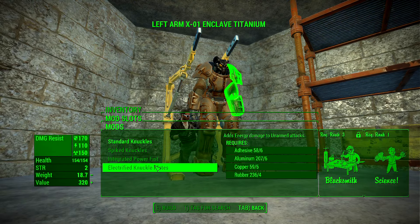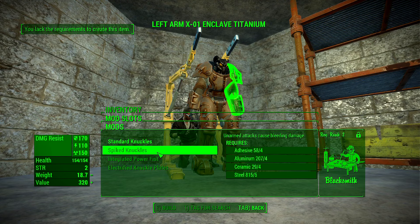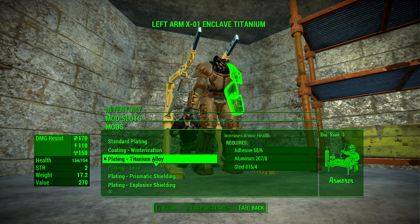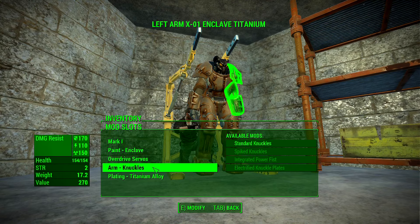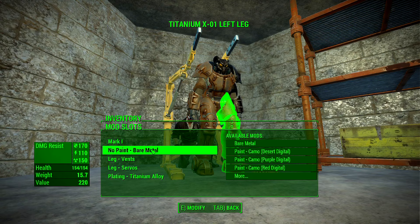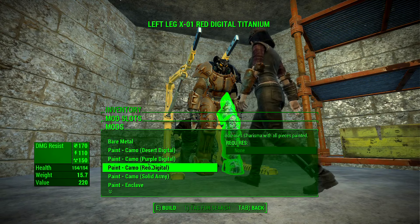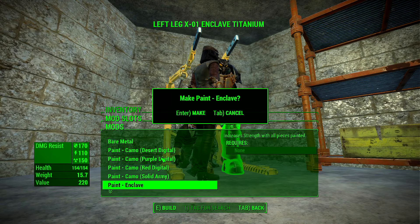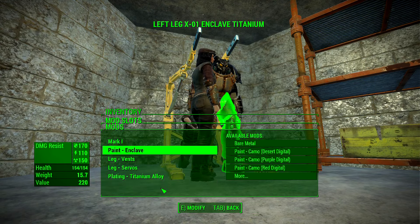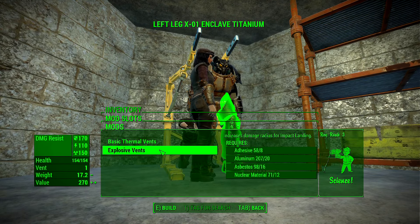For anybody curious how the recategorization works: basically, some mods like the servos were named differently and placed on the wrong armor piece in vanilla. For example, power attacks were categorized under the torso rather than the arms, which didn't make any sense. With the new categories it makes more sense and is a lot easier to understand.